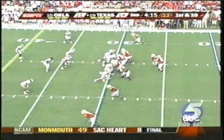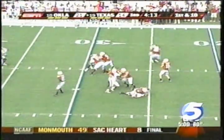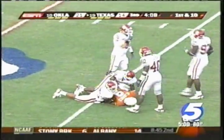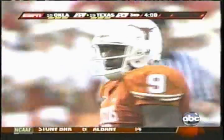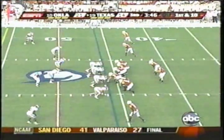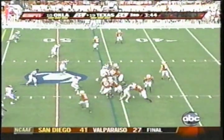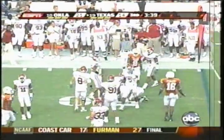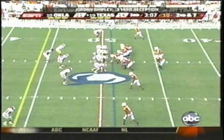Charles to his right. Fake to Charles, back to throw. Good protection, throws up the middle — caught. Down immediately. That was a great catch because he was surrounded. That went to Nate Jones up at the 46-yard line. McCoy looks in the flat pass — completes it to the 34, to Shipley. Gets by the first tackler but Nick Harris stops it at the 49.